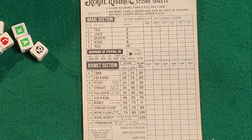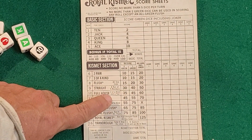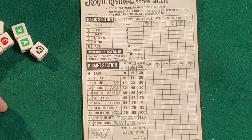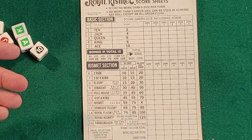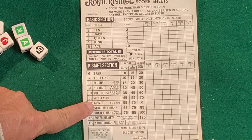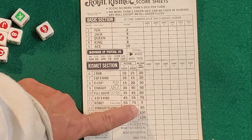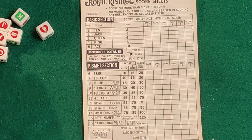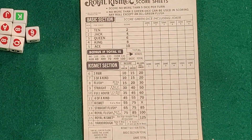A straight is going to be numbers that go sequentially up — for example, seven, eight, nine, ten, jack. That would be a straight. A full house is going to be a three of a kind and a pair. Four of a kind works the same as three of a kind — it's four of any number or letter, all the same one. The kismet is similar to Yahtzee — this is a five of a kind. A straight flush means you're going to get a run all in the same suit.